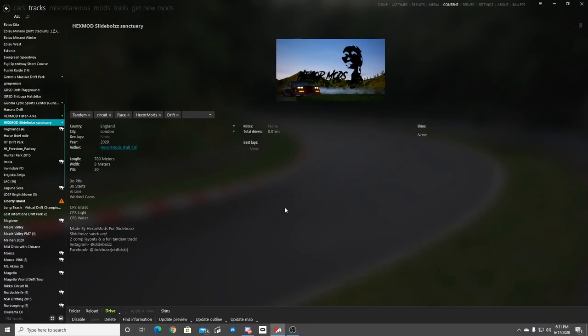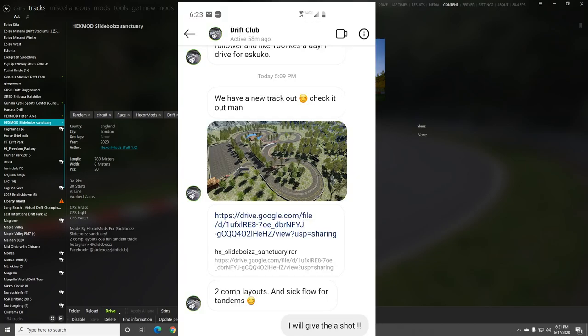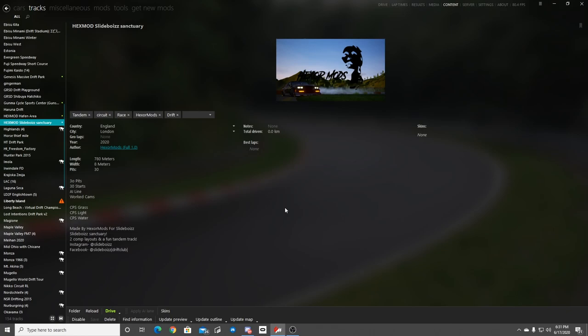What's up everybody, I'm Yvore Ebbett. We're here on Assetto Corsa to test out a new track from Hexmod — Slyboy Sanctuary. They hit me up on Instagram and let me know they had a new track with some layouts for tandem, two different sections and stuff like that. So we're going to take a look at that today and get our first impressions on it. Make sure you guys follow me on Instagram and Twitter, all found in the description box below. Let's get to it.